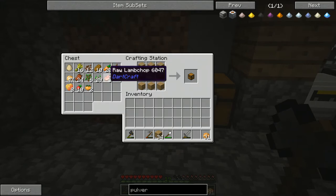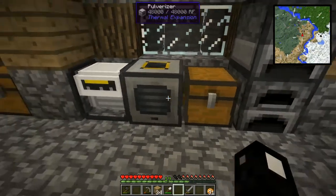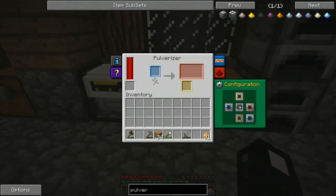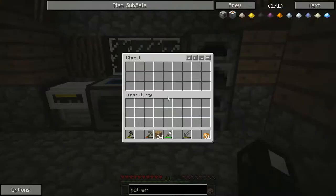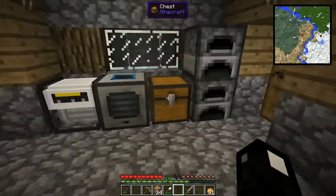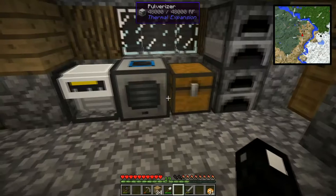If you have a chest next to your crafting station, the inventory shows up — that's pretty awesome. Okay, here's our chest. Let's set the outputs correctly: we'll clear that, this will output everything and input from the top, so we'll put our ores in the top and the dust will get sent into this chest, even the byproducts.